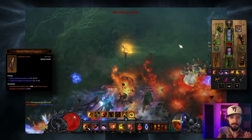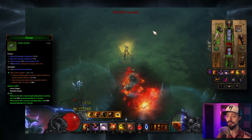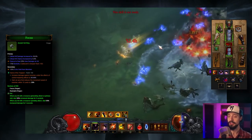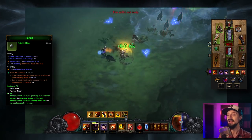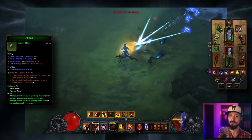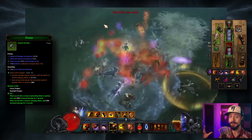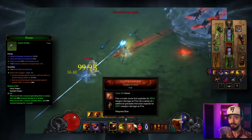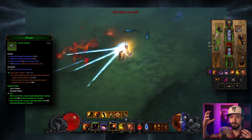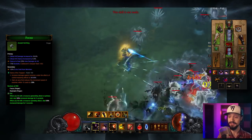Dead Man's Legacy makes multi-shot hit enemies below 60% health twice, and its damage is increased by 200%. Between the Dead Man's Legacy and the Bombardier's Rucksack, it doesn't matter which goes in the cube — just equip the best version you have. Because we're using a generator and a spender, we can easily work in Focus and Restraint, the Bastion of Will set. When you hit with a resource-generating attack, you increase damage dealt by 50% for five seconds, and when you hit with a resource-spending attack, you gain another 50% damage buff. These stack together to give not 100% more damage, but 125% more damage — because first you're dealing 50% more, and the second 50% comes on top of the already-buffed 50%.